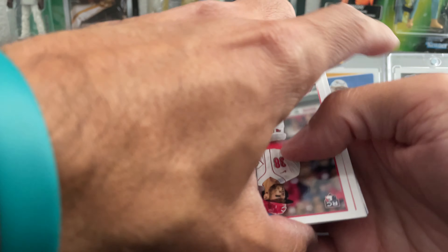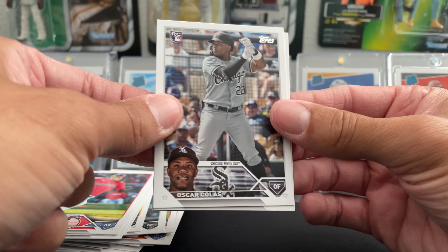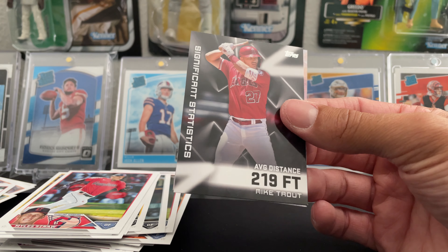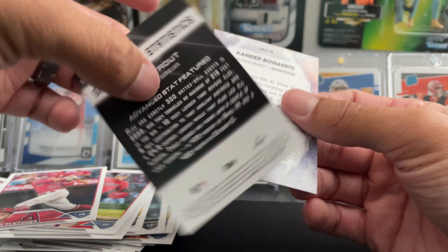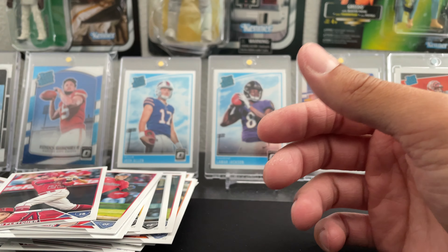Matt Carpenter, Michael Ciani, Miles Straw, Oscar Colas — one of the better names you can find. David Fletcher. And what is this? Mike Trout — Significant Statistics insert. Cool little insert. I'll take a Mike Trout insert any day. And our last card is a Xander Bogaerts Stars in the MLB.